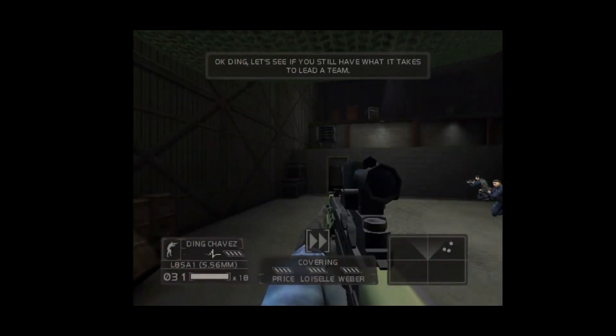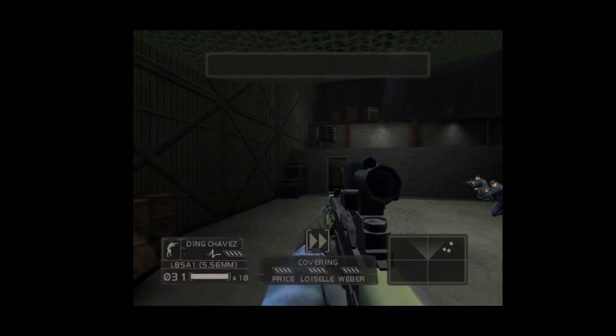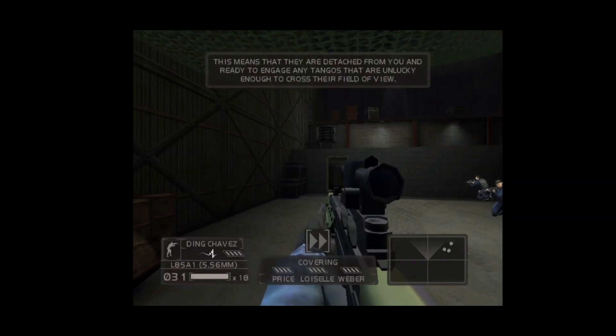Okay, Domingo. Let's see if you still have what it takes to lead a team. In the bottom center of your screen is your team's information. Their names appear just below their current health. Above their health is their current action or status. As you can see, they are currently covering. This means that they are detached from you and ready to engage any tangos that are unlucky enough to cross their field of view.